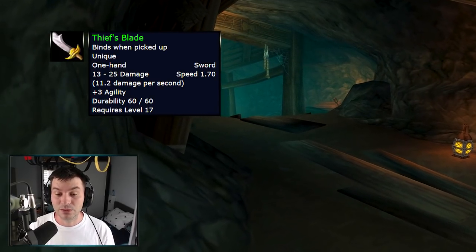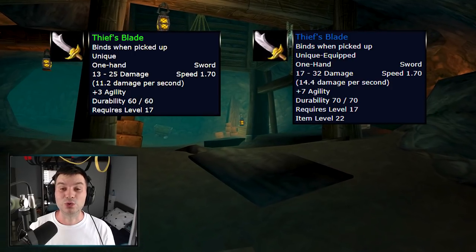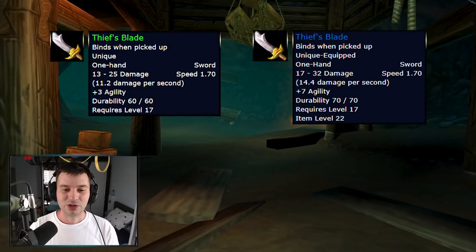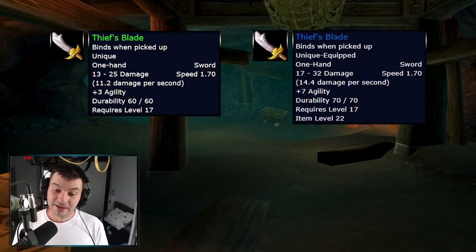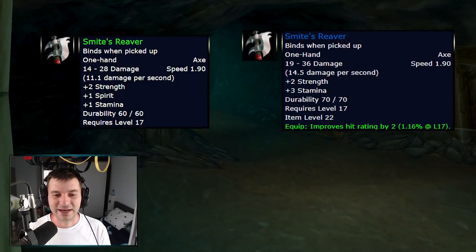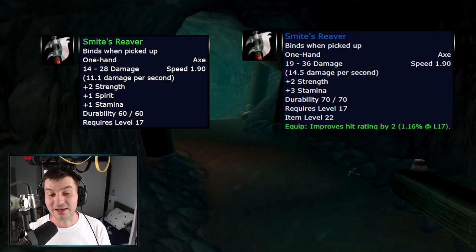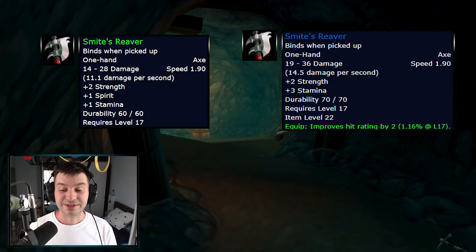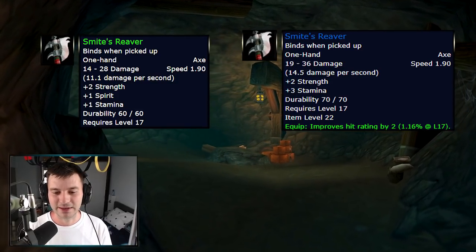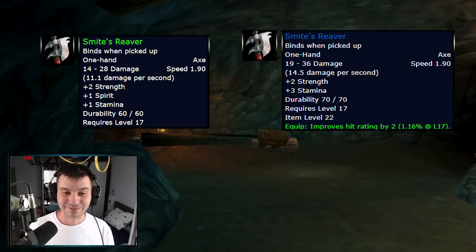The Thief's Blade, a sword from Deadmines, used to have three agility and 11 DPS — now gets modified to seven agility and an extra four DPS. Great offhand for a hunter or a twink. Smite's Reaver, a 1.90 speed one-hand axe with two strength, one spirit, and stamina, gets modified to two strength, three stamina, and hit rating — now low-level items start getting hit for warriors. At this level dual wield gives about 1.16% hit, and you can equip two of them.